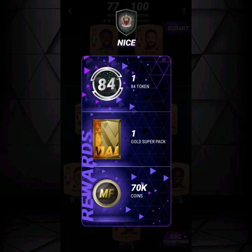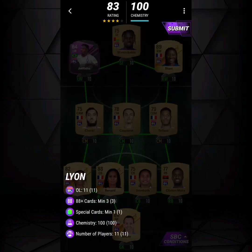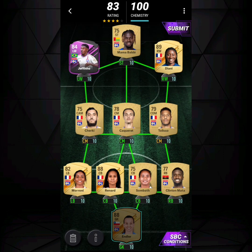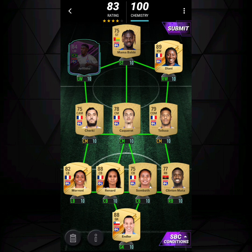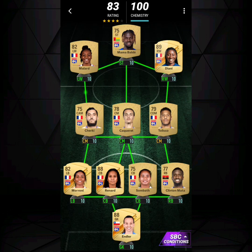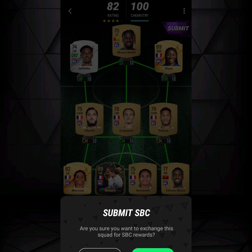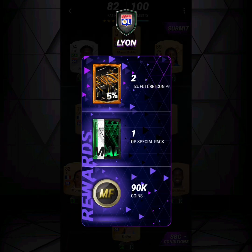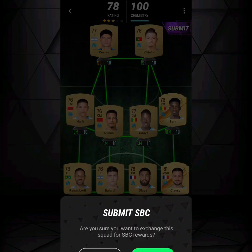Next up is Lyon. You need three 88-plus cards and one special card. The 88-rated cards I went for were Endler and Renard, and you could go with Diani or Hegerberg at striker. I went with Mama Balde and Diani, and for the special card I went with Jeffinho. Alternatively, use a regular Malaika or Jeffinho card and put in a Team of the Week Renard instead, which gives a five percent future icon pack.